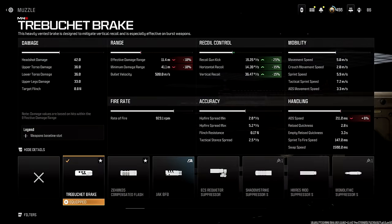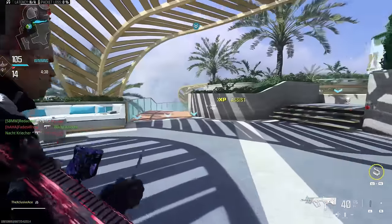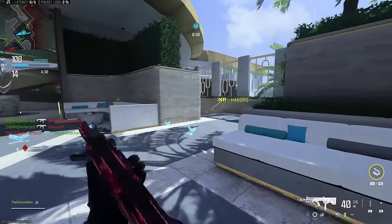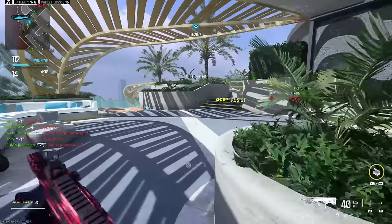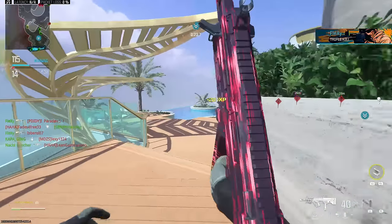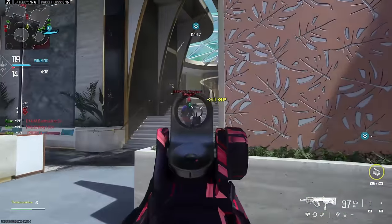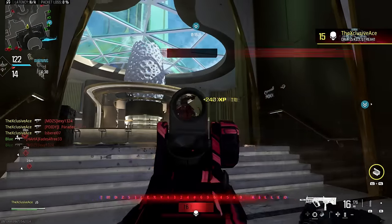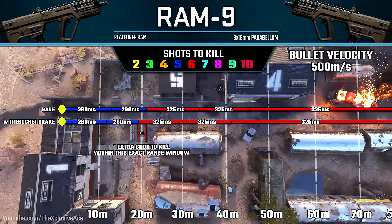The Trebuchet Break also reduces range values by 10%, and this is definitely a con you want to be more aware of than the ADS penalty. The range penalty can absolutely impact the effectiveness of the gun, so you'll have to judge it on a case-by-case basis. For me, if I'm using a fairly inaccurate SMG it tends to be worth sacrificing that 10% range, because range won't matter much if you can't hit your shots. I'd rather take one extra bullet to kill at a few range windows if it means hitting shots far more consistently overall.